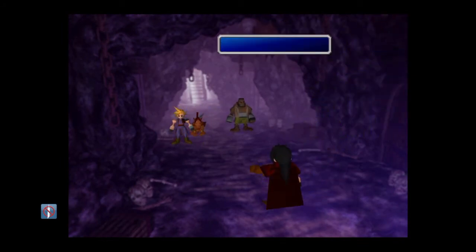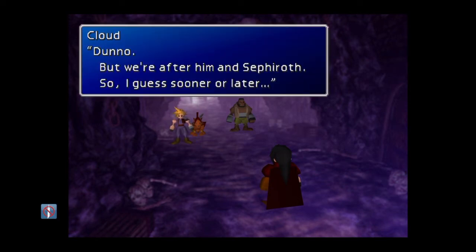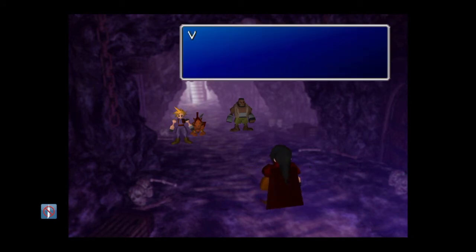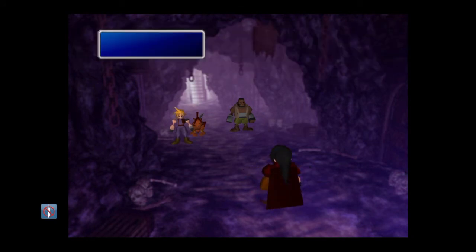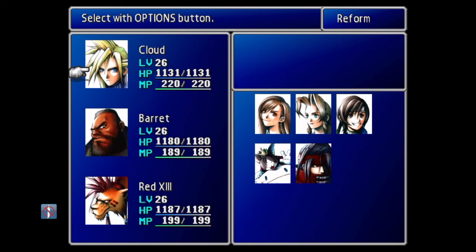This is actually a big plot point — I don't know if you guys have known or might not know, so I'll let you figure it out for yourself. Once you leave this area, Vincent comes in and says he wants to join you and your crew, and all you have to do is just have him in your party.